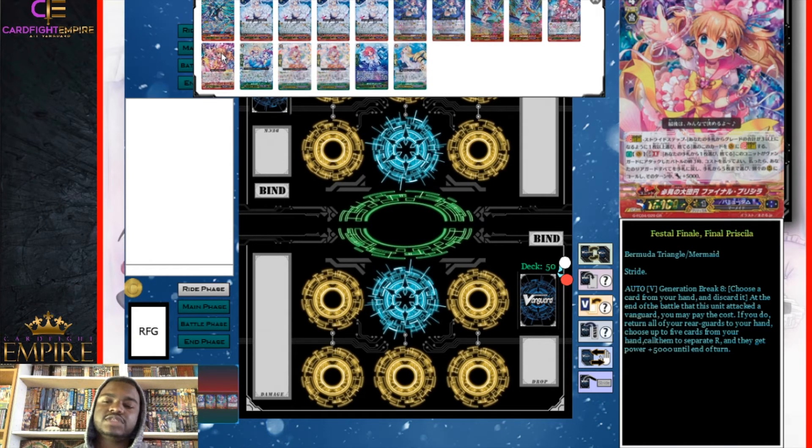Our GB8 is one Festival Finale Final Priscilla. Its generation break eight ability is: at the end of the battle that this unit attacked a vanguard, you can discard a card from your hand; if you do, return all of your rear guards to your hand, then choose up to five rear guards from your hand and call them to rear guard circles — they get plus 5000 power. One downside is that this resets your triggers, so any trigger effects applied to units will negate themselves when you bounce and recall. It's a decent card — not super good but not super bad either.